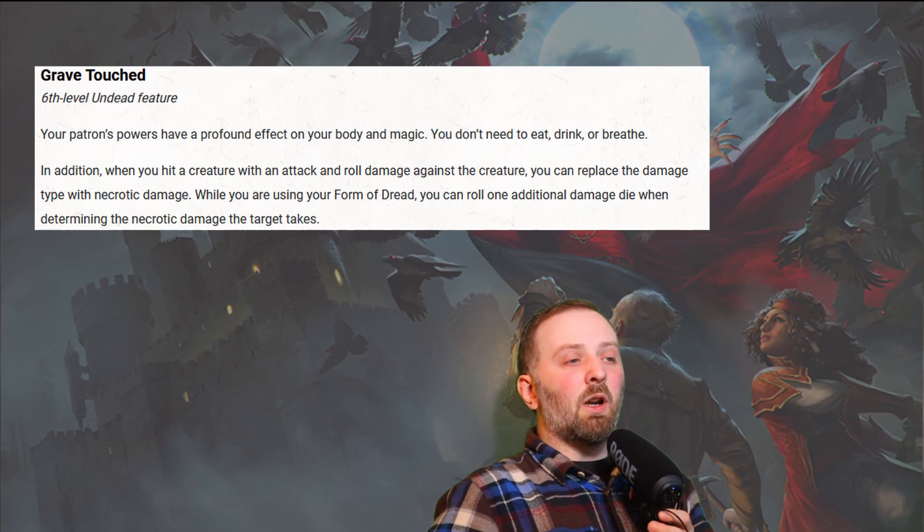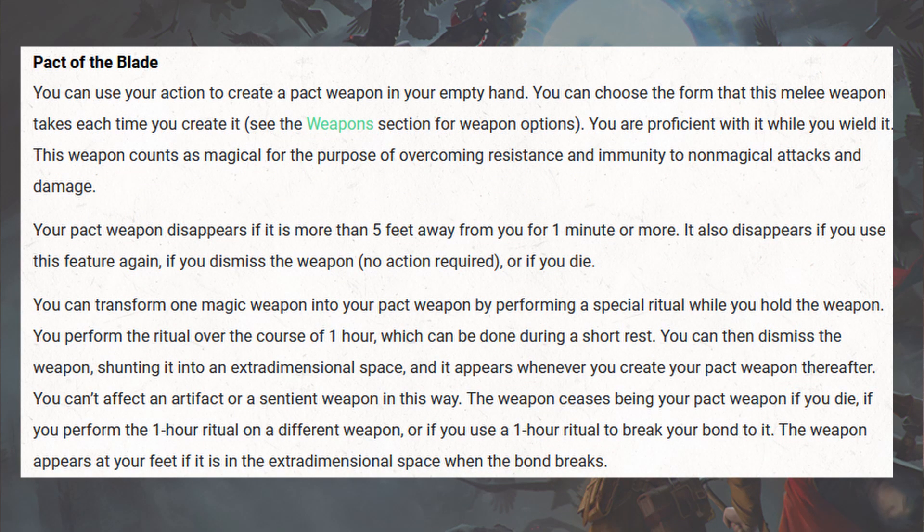Form of Dread and Grave Touched have a bit of synergy with the Pact of the Blade. Being able to run in and hit creatures, make them frightened, and deal extra necrotic damage makes you handy as a frontliner. Being able to go up front and fight beside the Barbarian and Fighter is really helpful and distracts people from the more squishy classes like Wizard and Sorcerer.